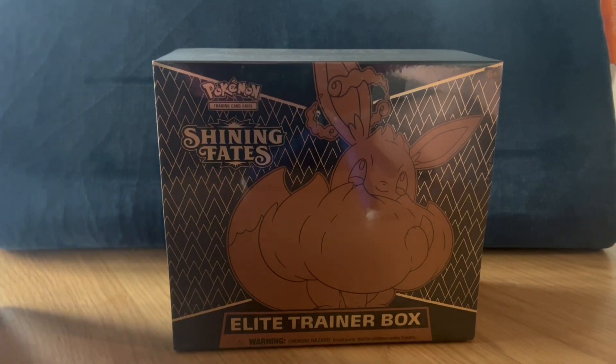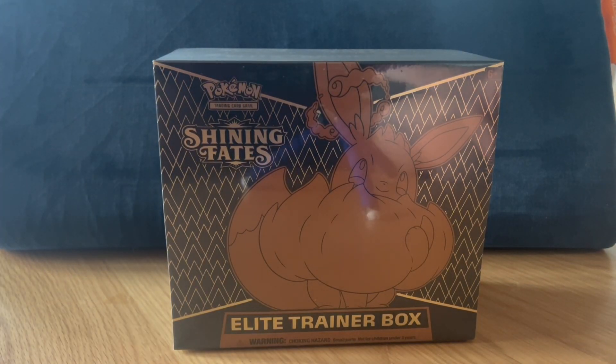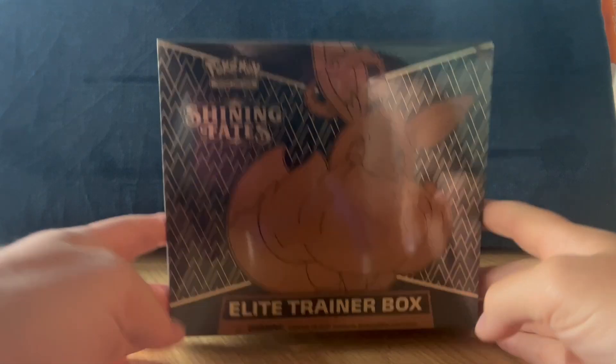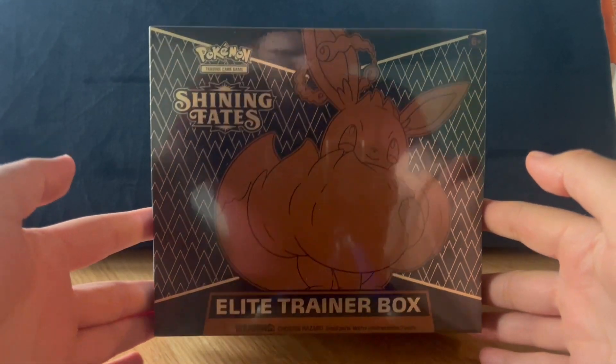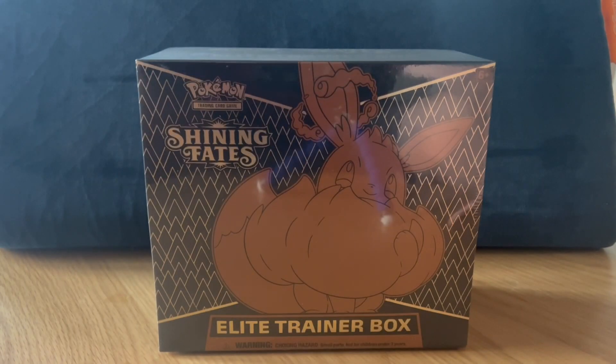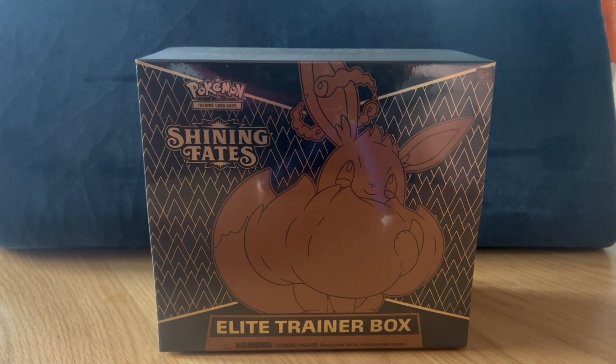What's up everybody, Pokey Math Man here. This week I'm going to be opening up five different Elite Trainer Boxes and giving away five different slabs to you guys. First one we got here is Shining Fates, then we'll do Paldea Evolved, then maybe Astral Radiance, Brilliant Stars.